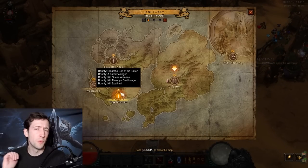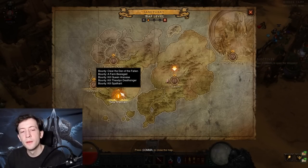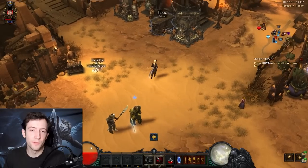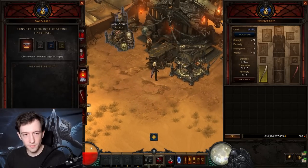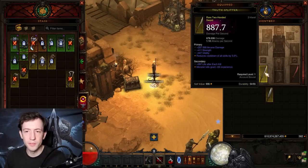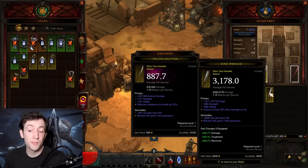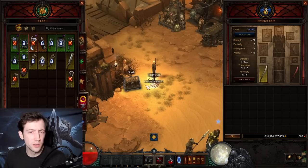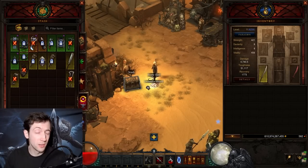I recommend doing at least one Act 1 bounty run again, this time on high difficulty for more rewards, more mats, and a decent chance at a legendary like the Ring of Royal Grandeur. It also guarantees that after this run you can upgrade your Blacksmith further to rank 12 and craft a level 70 weapon, which is significantly stronger — you can see the level 60 weapon at 900 DPS vs the level 70 at 900 DPS plus 500 from great stats, more than double the damage. After this you'll also have two bounty acts completed for the Season Journey to get your Haedrig's Gift.